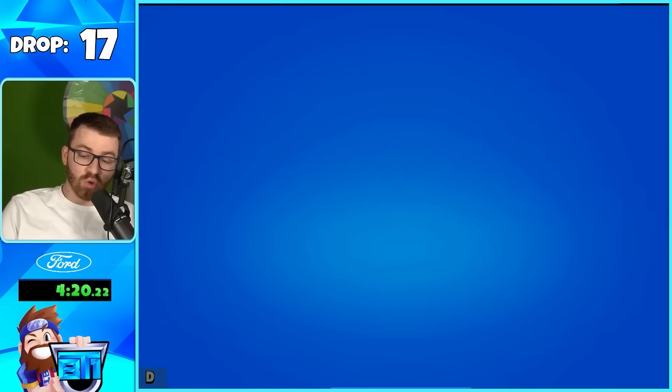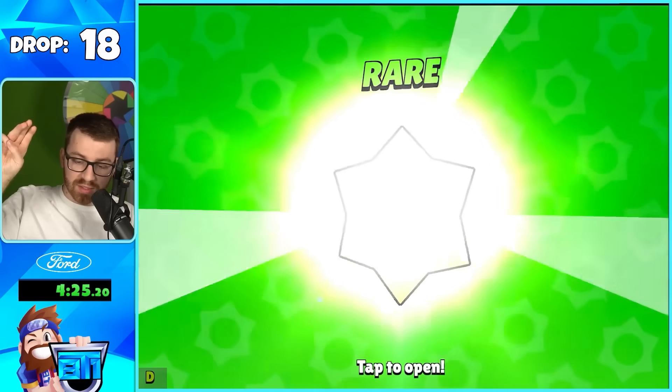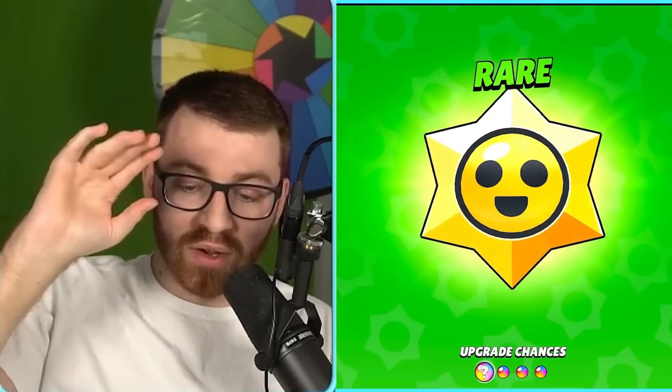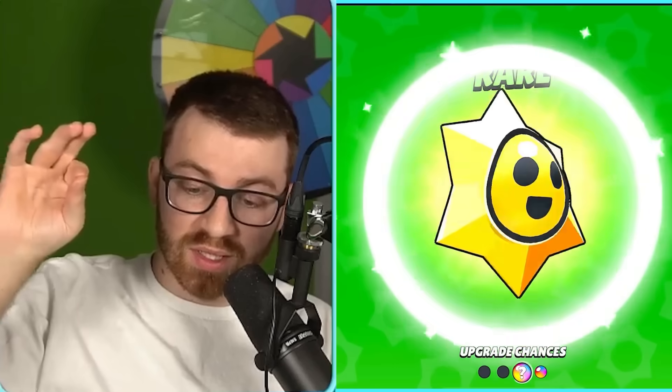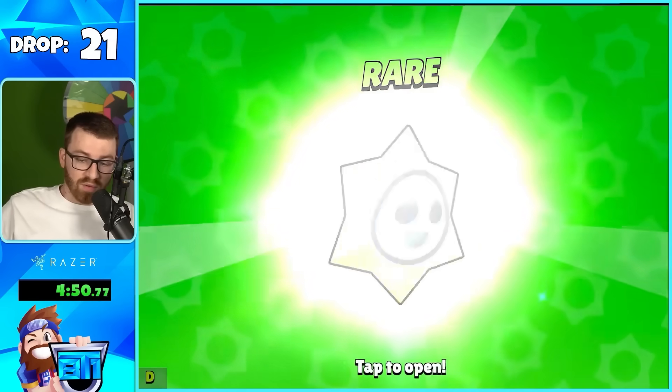Normally on a new account you can only save up three Star Drops a day and you have to open them from your wins. A huge thank you to Supercell for allowing us to mass open these just to show you guys what's inside. This is a dev build only. We're even getting blings in here.